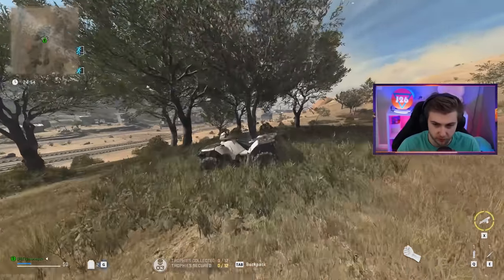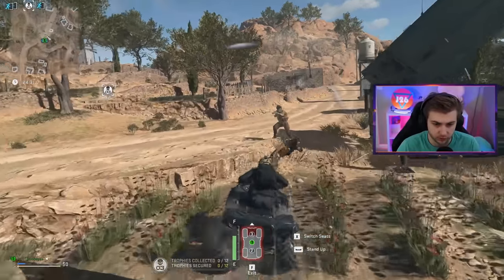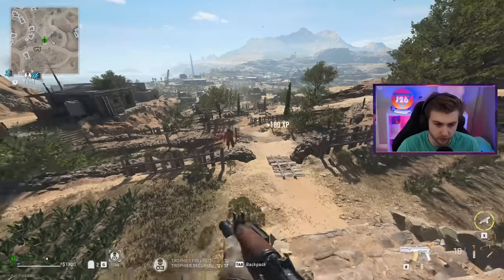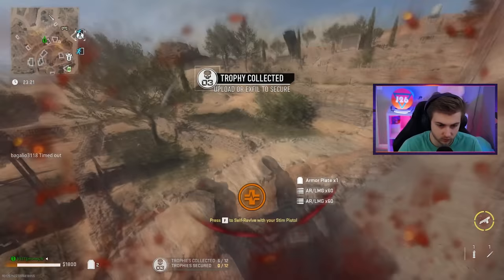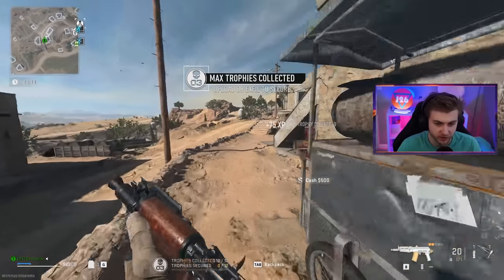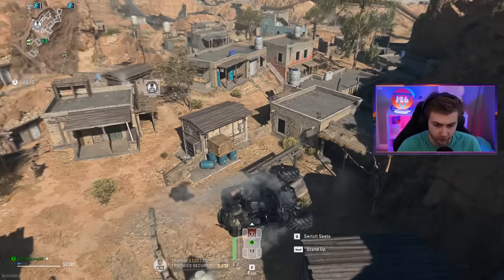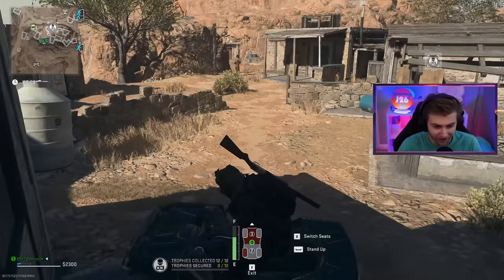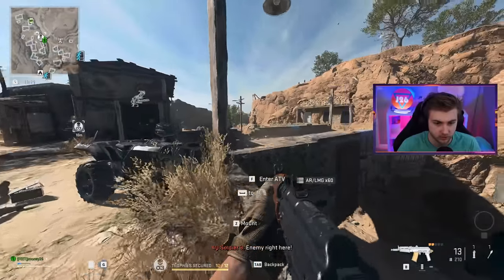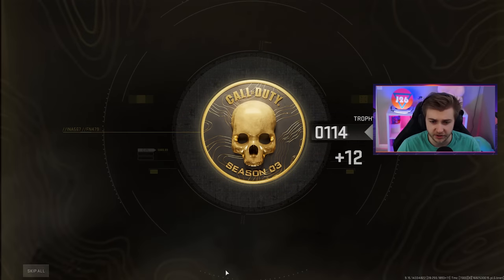We did not get very lucky with this spawn but we did get a vehicle and we'll just head over and kill some people. You guys want to give me your guns? Might as well just kill all these people and grab their trophies. And we are all done with our trophies already — we've been in this game for like two minutes. This has got to be the fastest way to get these tokens. Trophies are secure. Let's just go ahead and die. That's another easy 12 — it might take longer to load into the game than it actually takes to get the tokens.